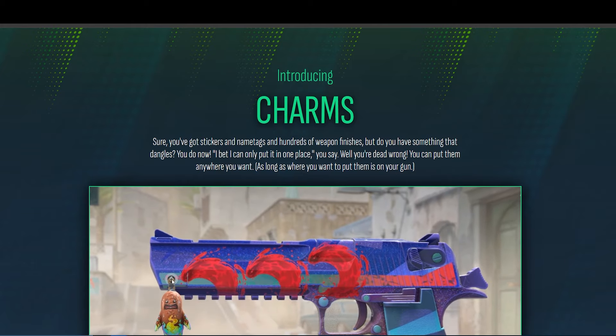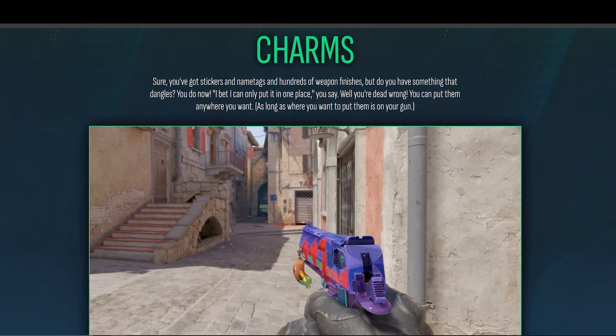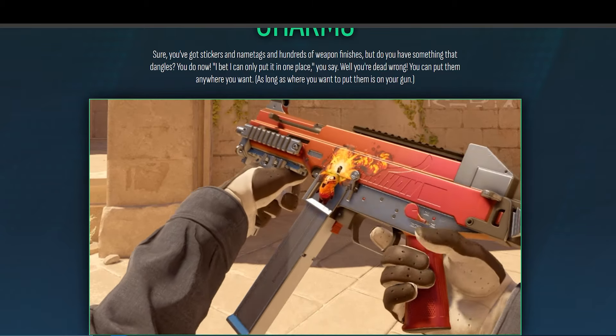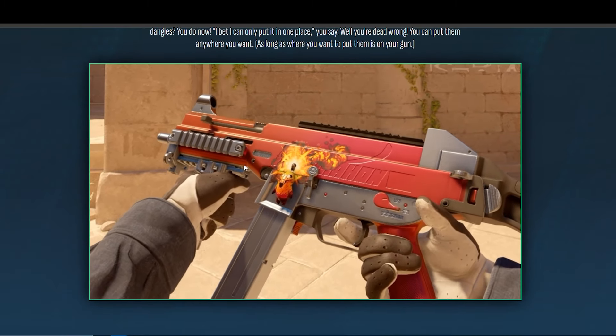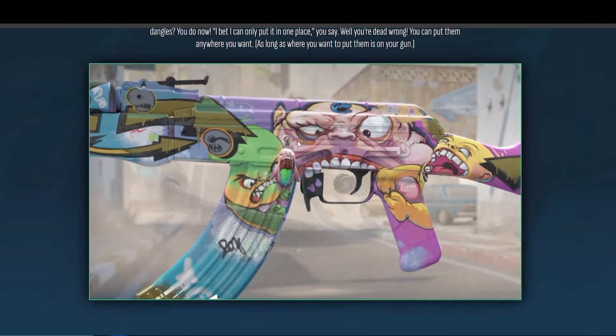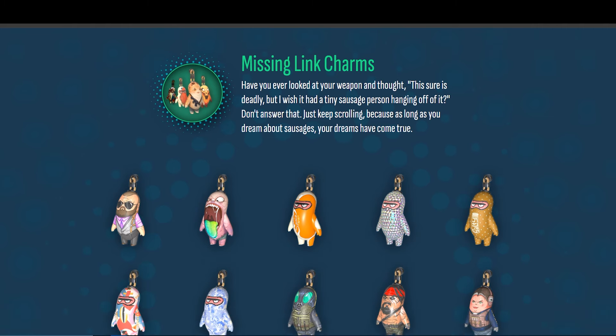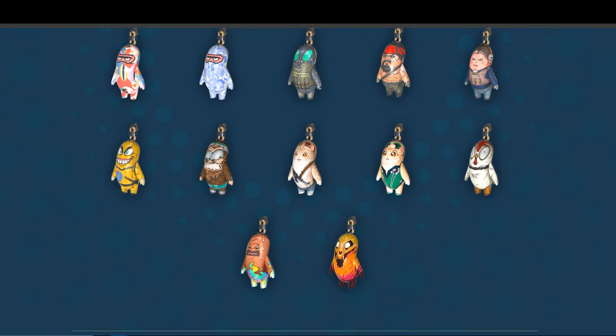They do have charms as well — we've talked about this for so long. You could place them anywhere on your weapon for more customization ability, and you can see some new skins here too. There's a bunch of different charm collections. There's the Missing Link charms — a bunch of hot dog-looking people, and there's even a cat in there. There is also what looks like a very ugly agent.